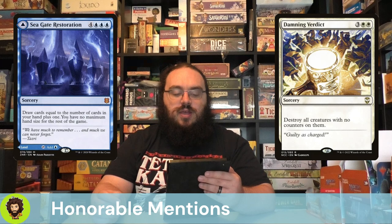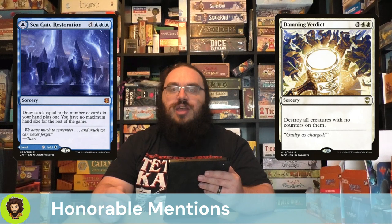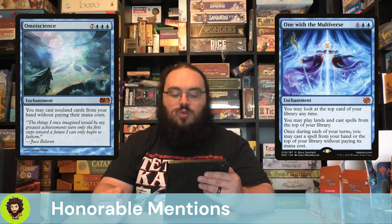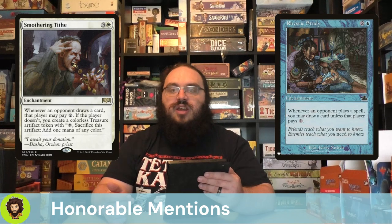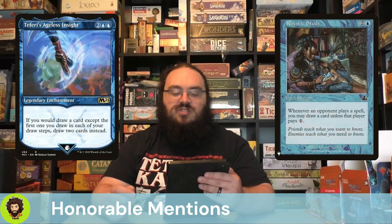Seagate Restoration, also known as Seagate Reborn, is a phenomenal land that lets us draw cards equal to the number of cards in our hand plus one, and makes it so for the rest of the game we just don't have a hand limit. We're also looking at a classic in the form of Hardened Scales for a little bit more +1/+1 synergy. Omniscience and One with the Multiverse for basically free spells. Rhystic Study and Smothering Tithe to really reward us for letting other people draw cards and for them casting spells.